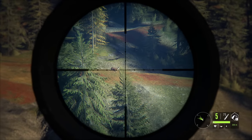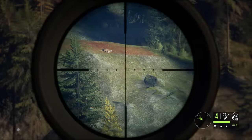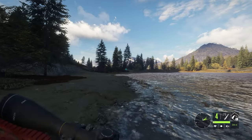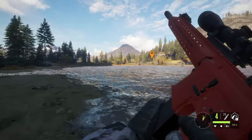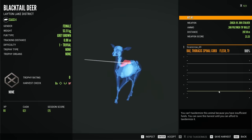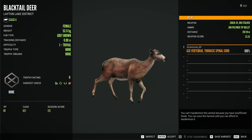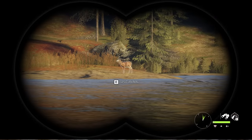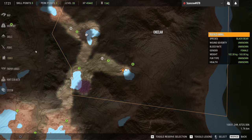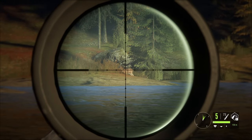We've got a Blacktail Deer up there — I don't think it's running from us, actually running toward us. Let's get her down; that's going to be about a thousand cash, and we are basically broke so anything helps. There's our little Blacktail Deer doe — we got a vertebrae hit unfortunately, but it'll still give us a little cash. Then across this lake we've got another Blacktail doe. I ATV'd about half the way and when I got to about 400-500 away I hopped off so I wouldn't spook them, and now we've got a chance to take down another doe for a bit more cash.